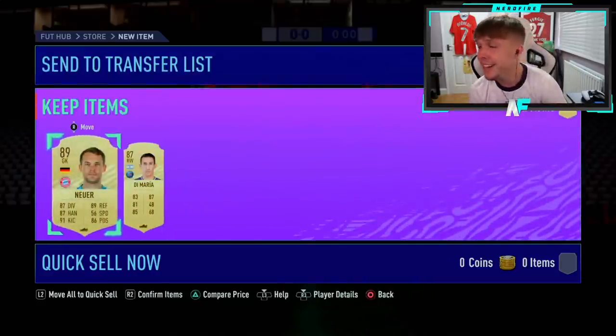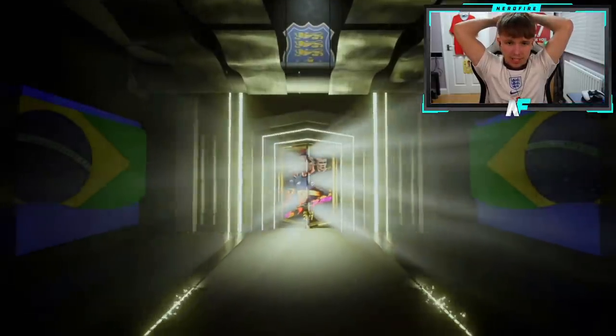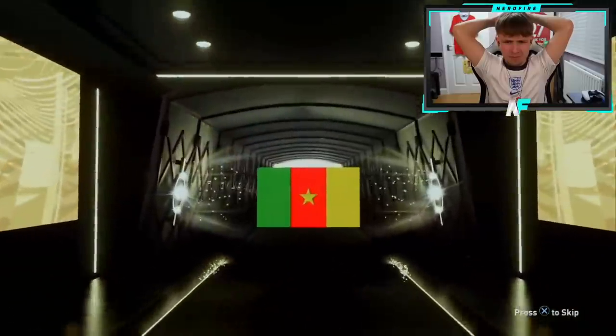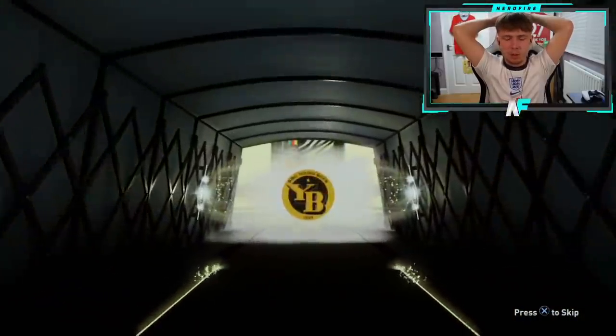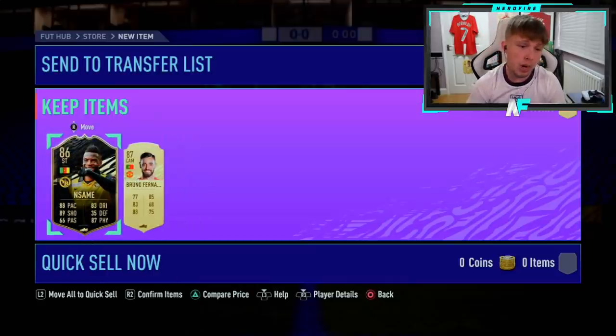Shoutout to Leo — number fifteen of the 86 pluses. We might have a couple of icon packs in a different video too. It's an inform — I thought it was Eto'o for a second, but of course it's not. He's now got an 86 — EA clearly loves giving this guy an inform, I've seen him about fifteen million times. Bruno Fernandez behind him as well. Not the worst; 86 inform is good for fodder.